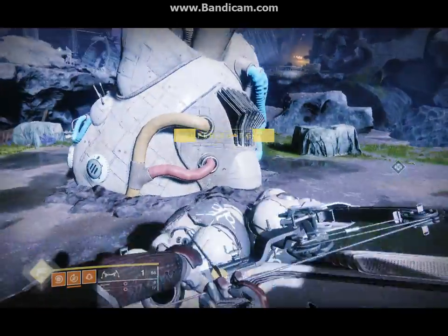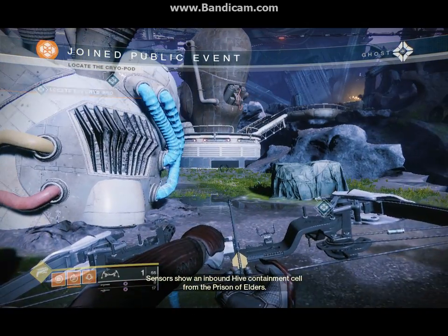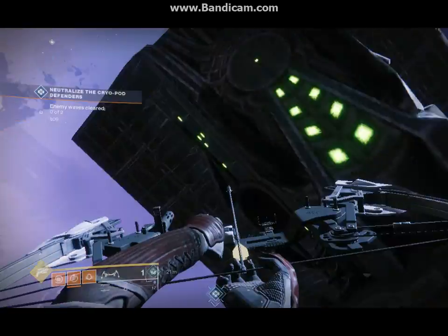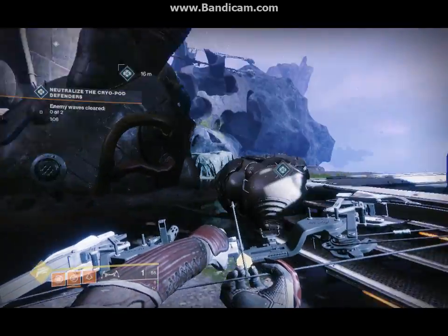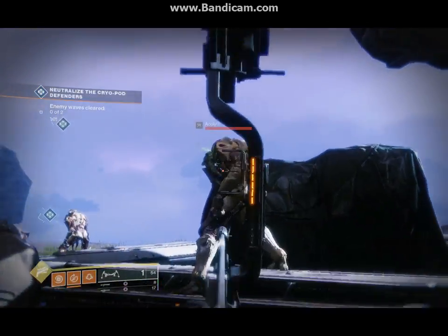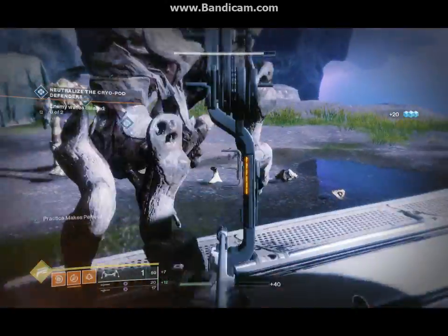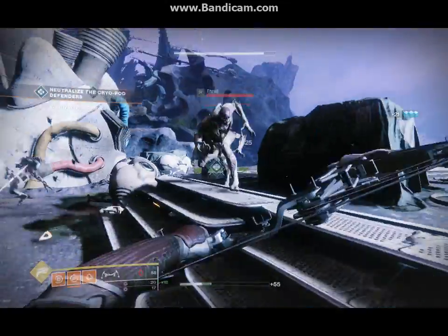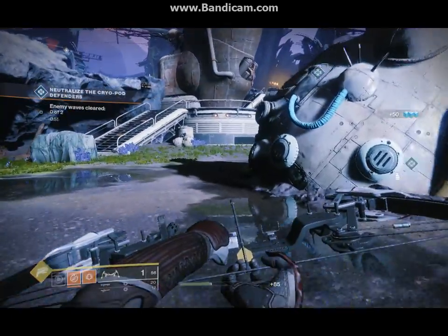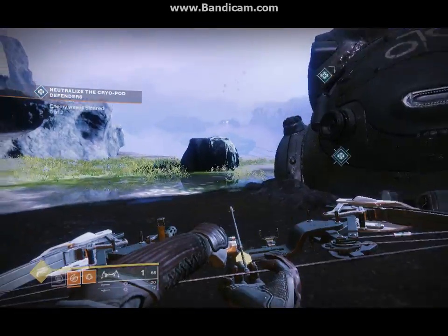Oh, it's another one of these. I suppose these are probably just the normal buildings. Sensors show an inbound Hive containment cell from the Prison of Elders. So we need ghost fragments to get the fight-enemy bounties. But I get ghost fragments from the public events — that answers my question.